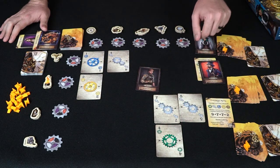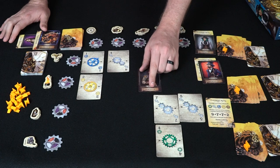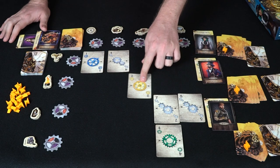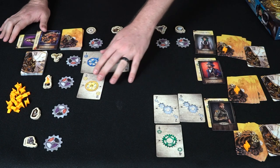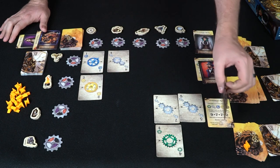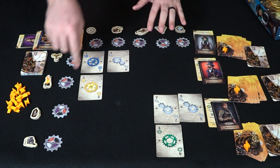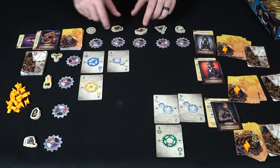Each character card has a unique ability. For example, one character can slide a gear card in a row — you flip the card over to activate it. All players have one such ability. Importantly, if you don't use your special ability during a round, you earn a bonus spark for free at the end of that round.